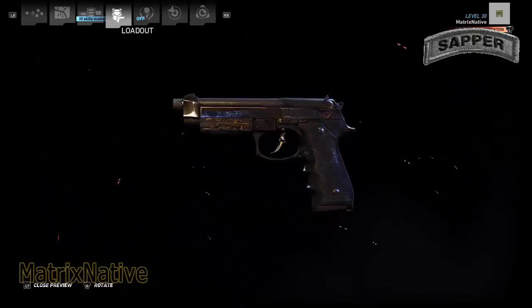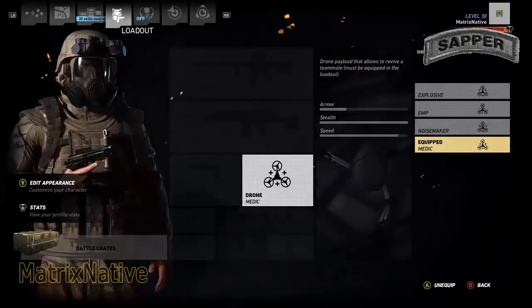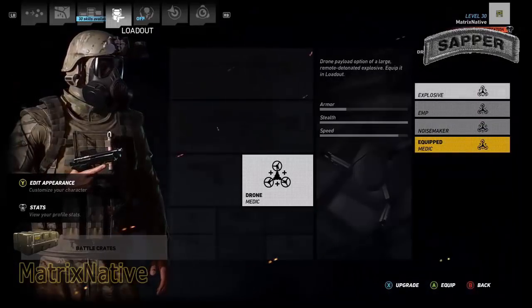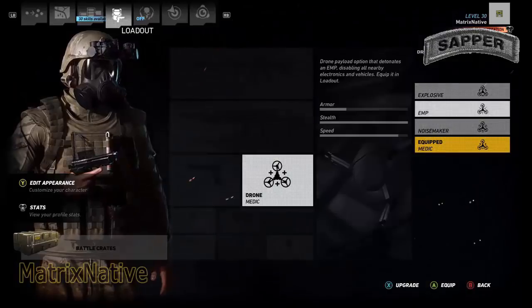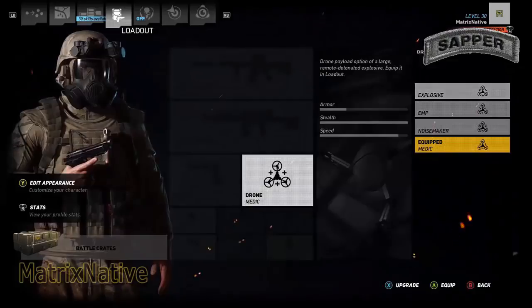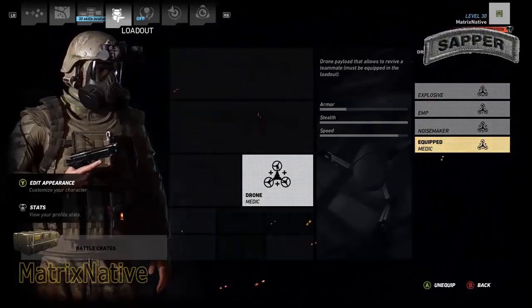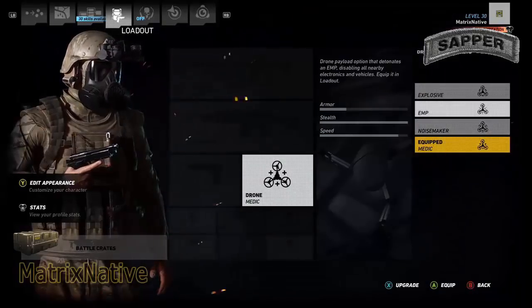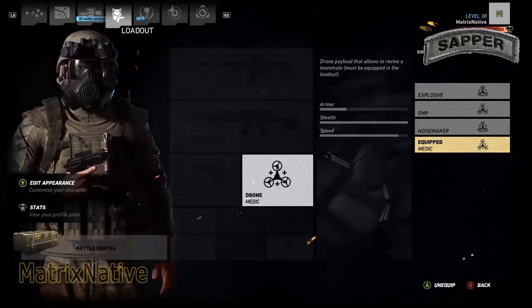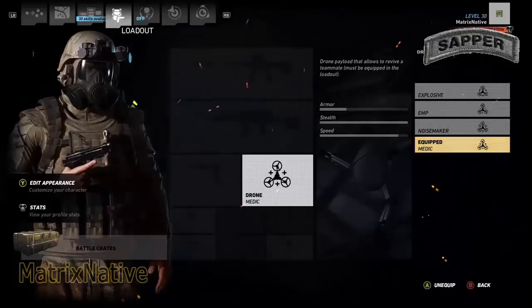At that 9mm — standard issue for most United States Army military units. Today we're going to switch it up a little being engineers. You might want to go with the explosive or the EMP, seeing how this is a sapper build. So not hating on explosive or EMP. Or if you want, you can stay with your medic drone. But staying with the fit, you'll either be going with the EMP or the explosive — and you'll let another member of your team equip the medic if you're the designated sapper.